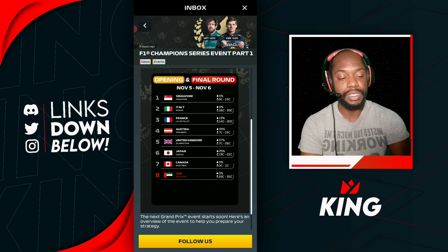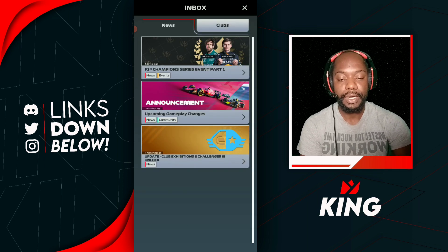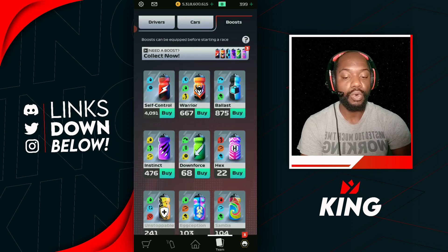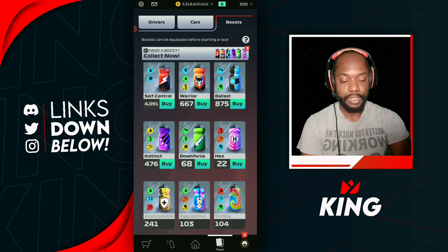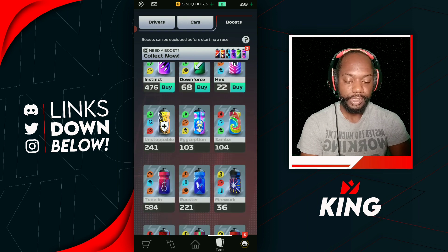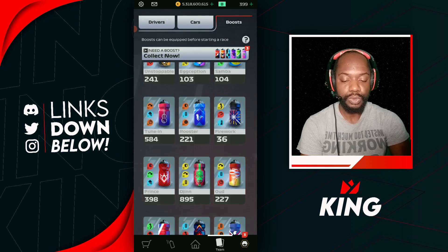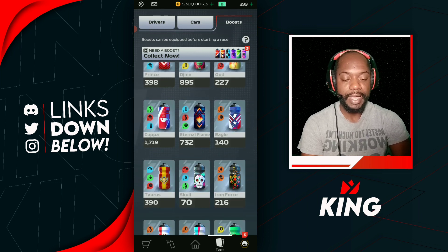First up, we have Singapore. From previous events, Singapore is one of those tracks that requires boost with corners and grip. Go slightly downforce with corners and grip — that turns out to be a good boost for Singapore. You could also go for a boost like the Odd boost, which has good corners and a little bit of grip to top it off.